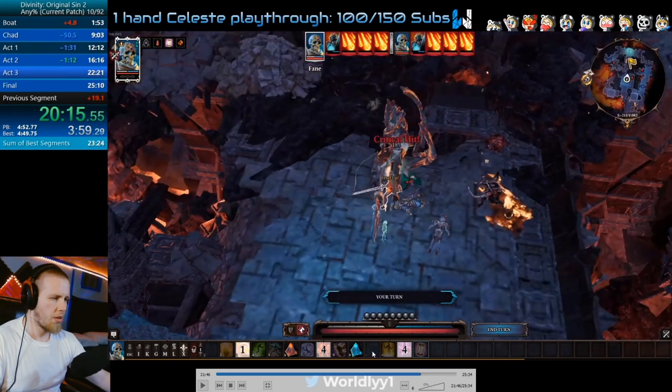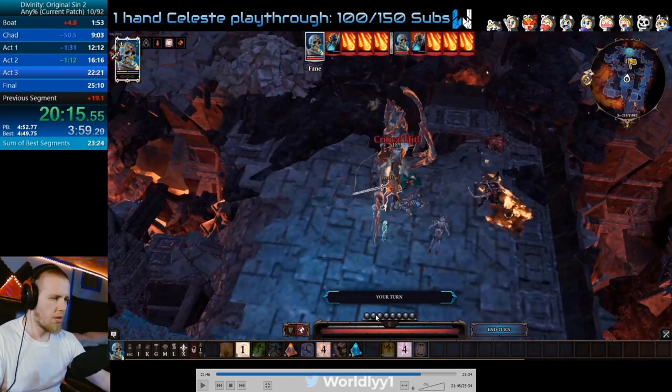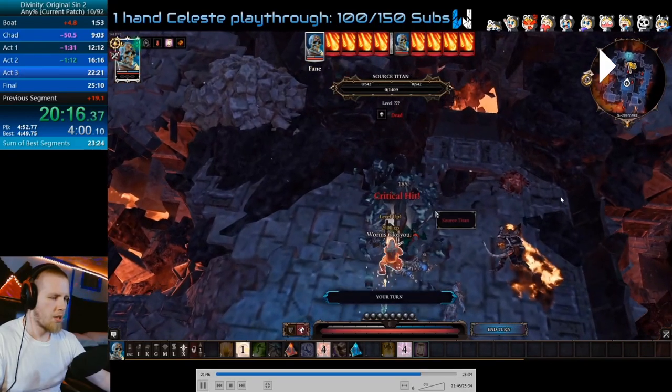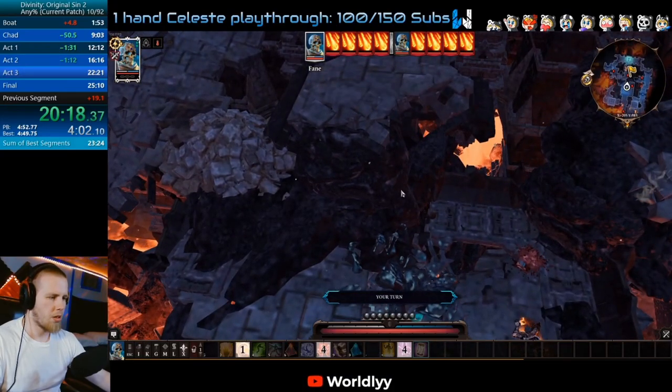If for some reason you end up with 2 AP at the end of this fight, just make sure as soon as you use that AP that you hit End Turn — but make sure you don't hit End Turn before you actually hit him, because it may end your turn preemptively. This time I didn't need to do it. It just ensures you have full AP during the next turn.